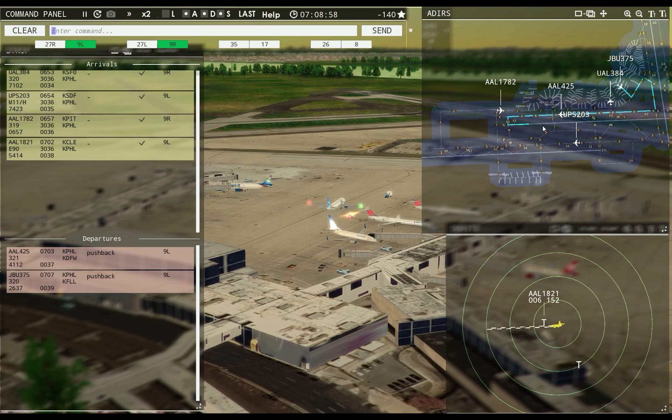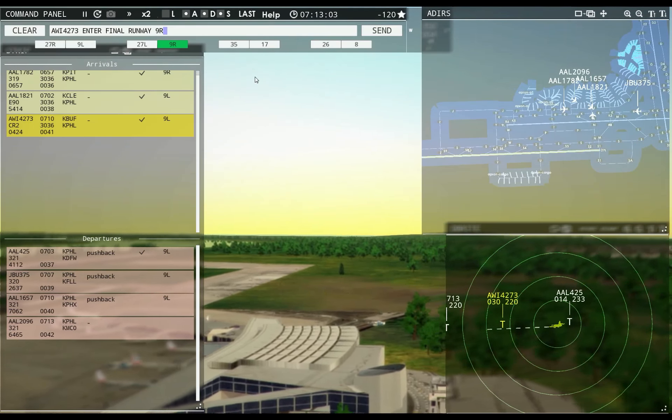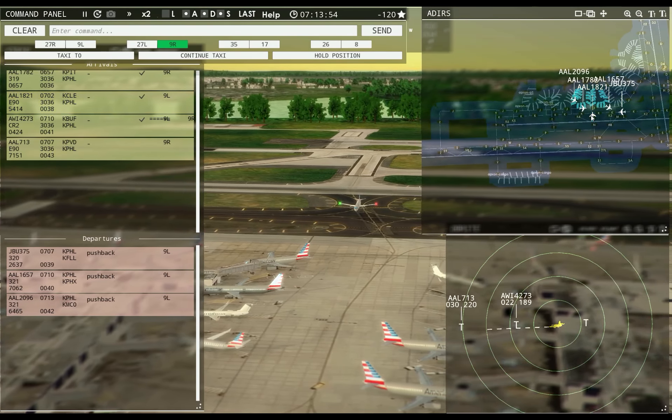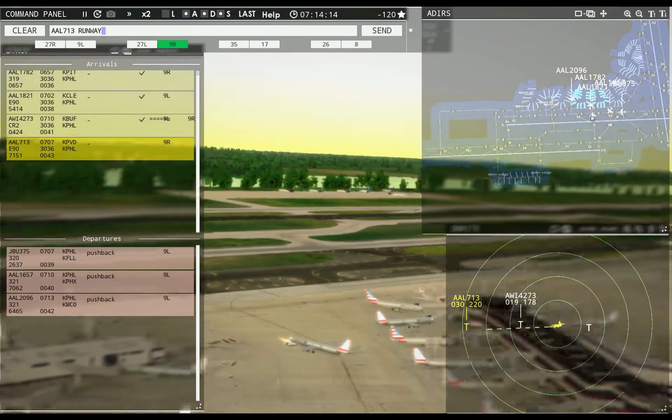JetBlue 375, hold short of taxiway Mike. Philadelphia Tower, American 2096 requesting push and start. American 2096, pushback approved, expect runway Niner left. American 1821, continue taxi. Philadelphia Tower, American 713 with you, runway Niner right. American 713, cleared to land. JetBlue 375, continue taxi. American 2096, runway Niner left, taxi via Kilo. Philadelphia Ground, American 2096 ready to taxi.